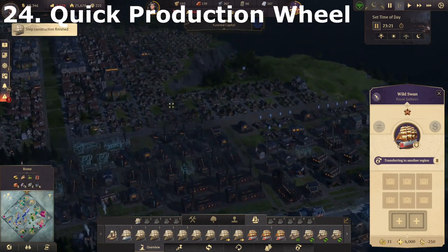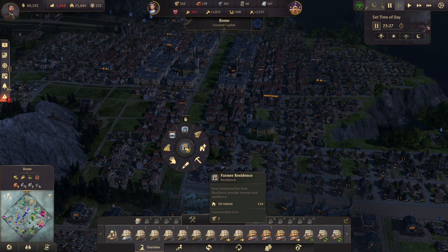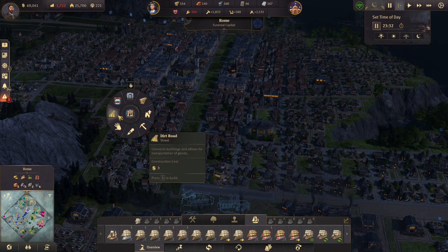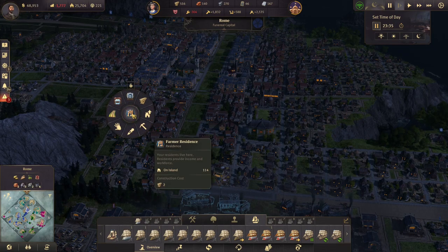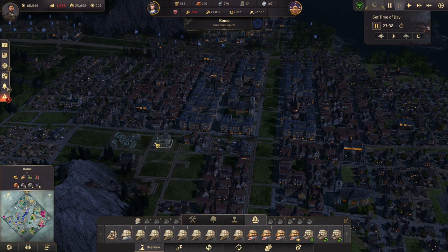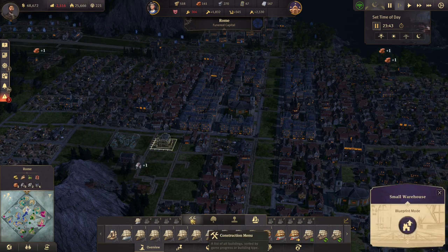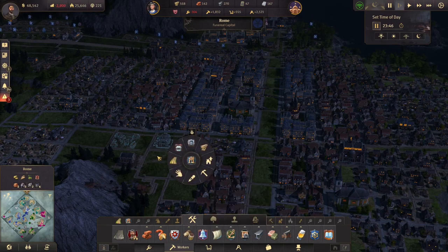There is a right-click production wheel on your screen which you can use. Right-clicking brings up a wheel where you can quickly access building options — warehouse, road, relocate, copy, demolish. So if you're in the middle of building something, you can just right-click, pick what you need next, and it saves you having to go all the way down to find the right button.